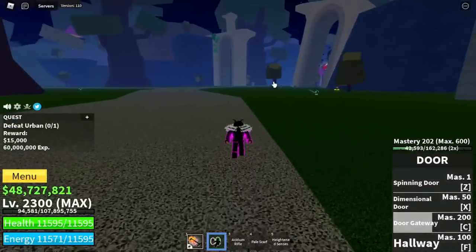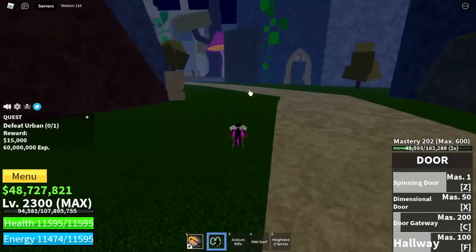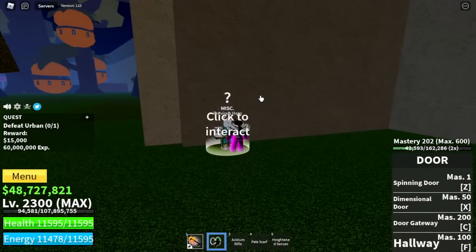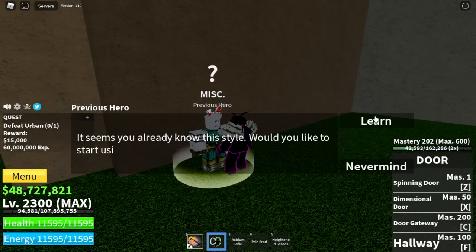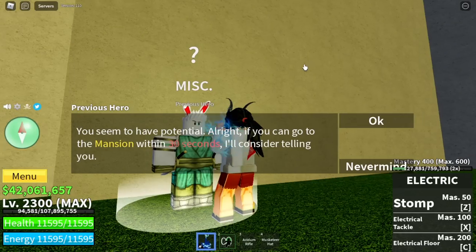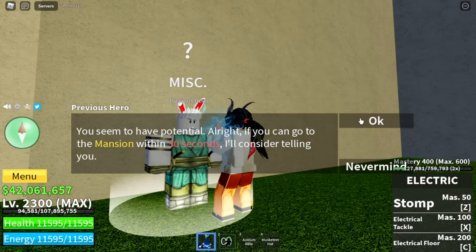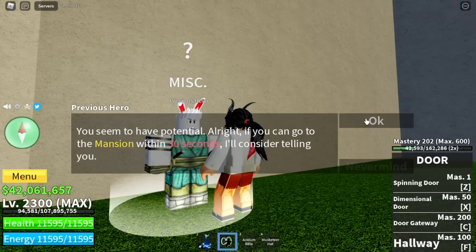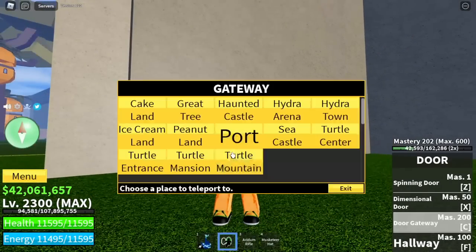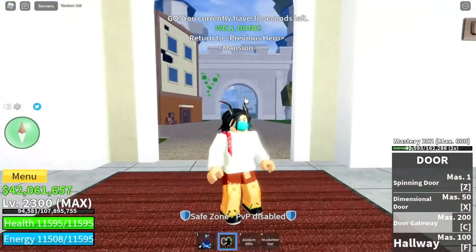For our next requirement, it is located in the Floating Turtle — another fight style, the Electric Claw from the previous hero. It's easy to unlock. You need 400 mastery on electric and you need to finish its quest in 30 seconds. From here, you need to go to the mansion. Do you need to go back to the previous hero? No — that is not included with the time, as long as you reach the mansion and that's it.